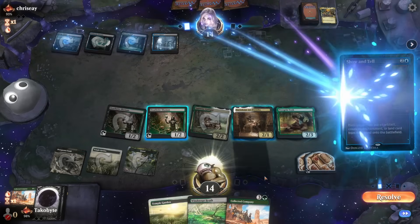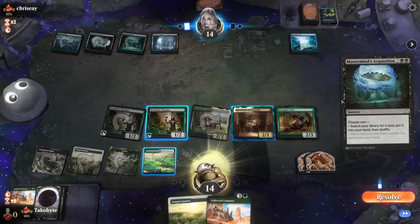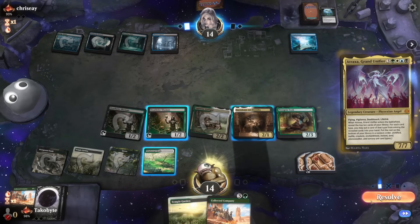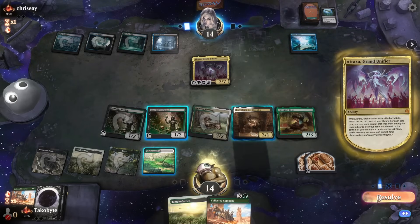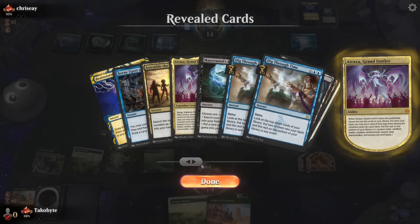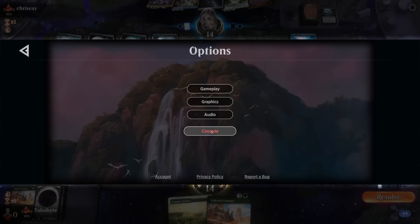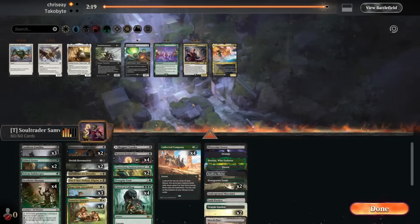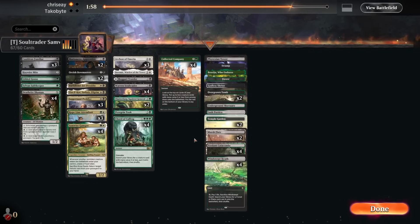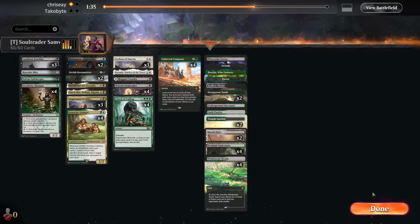Juggernaut Peddlers, Archon, Boromir, Haywire Mite — let's go down a Gilded Goose and cut these cards. We got a Juggernaut Peddler and a Court of Calling we can Archon into. I think we're supposed to take Dark Ritual so they don't Mastermind's Acquisition into it, but then they have Brainstorm. I'll take the Dark Ritual — I don't want them to tutor on turn 2.